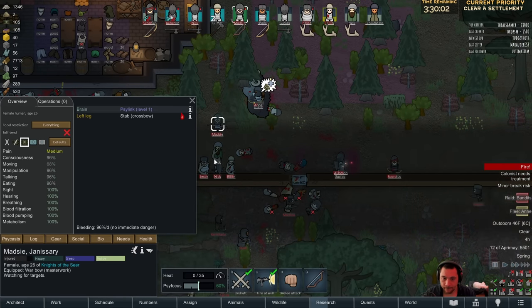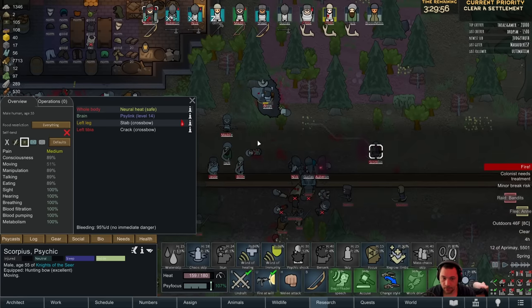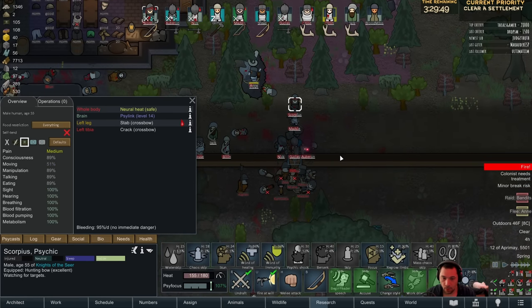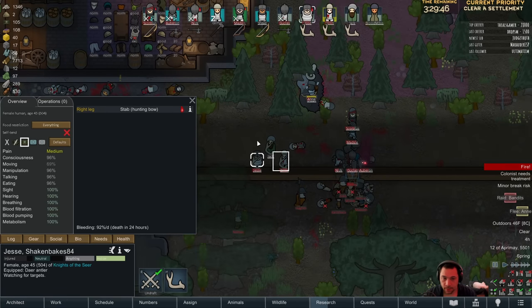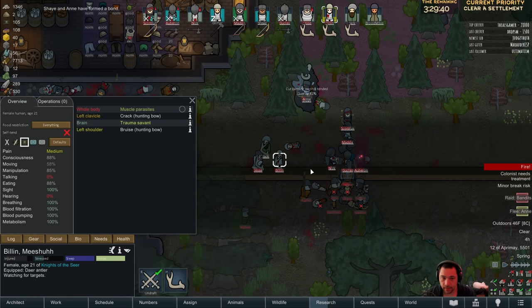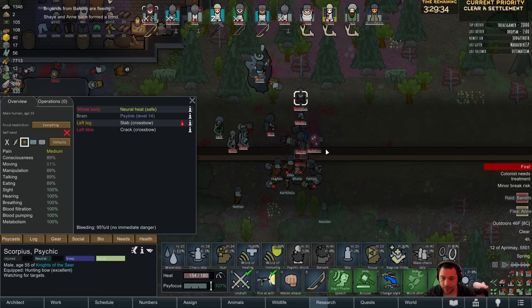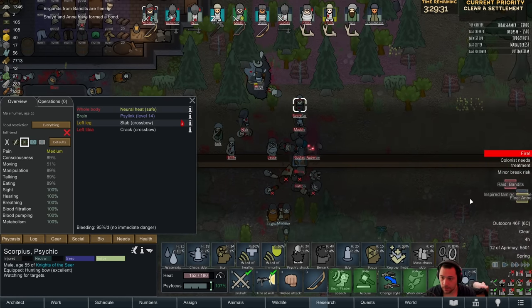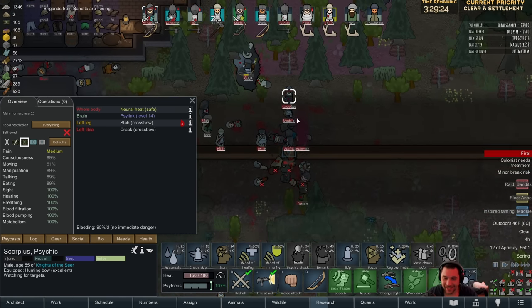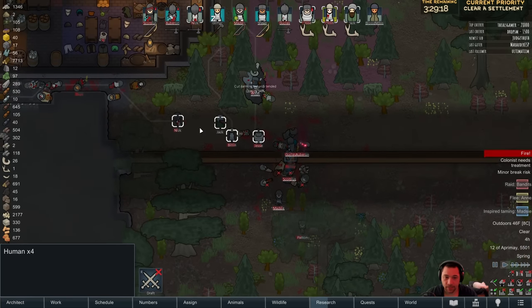Okay. Alright, here comes the bulk. Hold! Nick. Not looking good. Let me tap him out. Bring Jesse in. And they're fleeing. Madzy just got another Inspired Tame. Rocks number two! Ha ha ha! Alright, I'm not done firing at them. Madzy likes to kill people, so I will appease the Madzy.